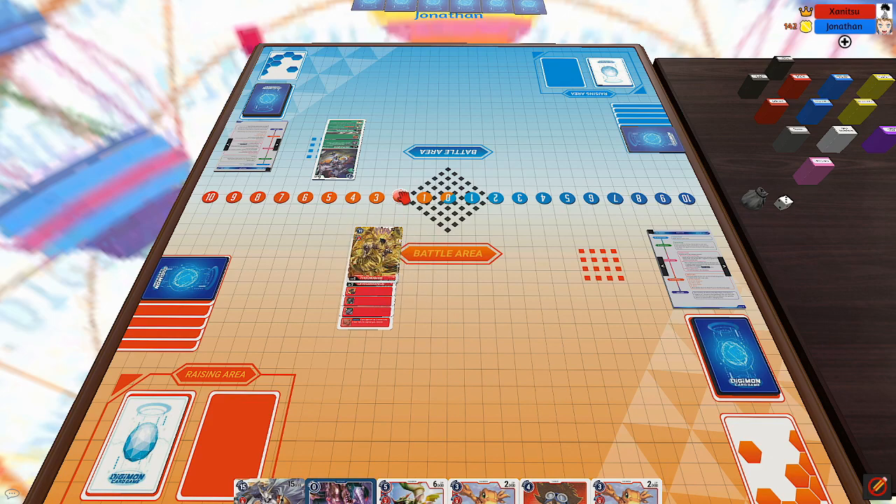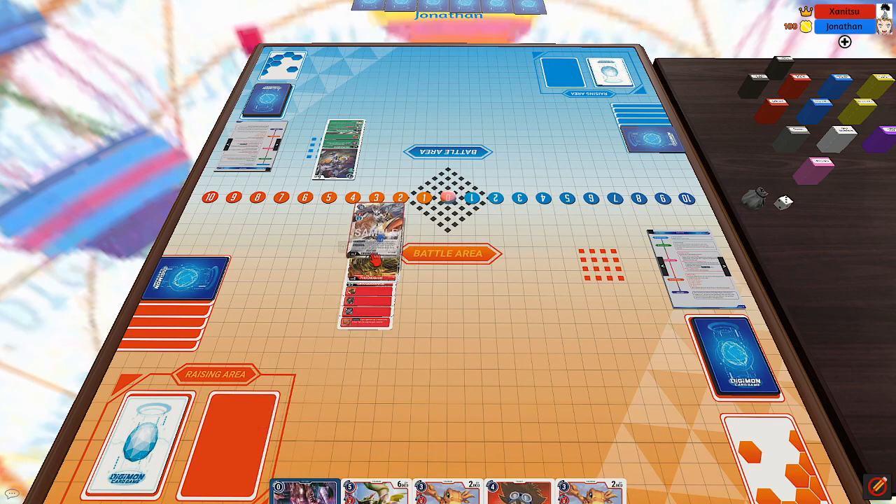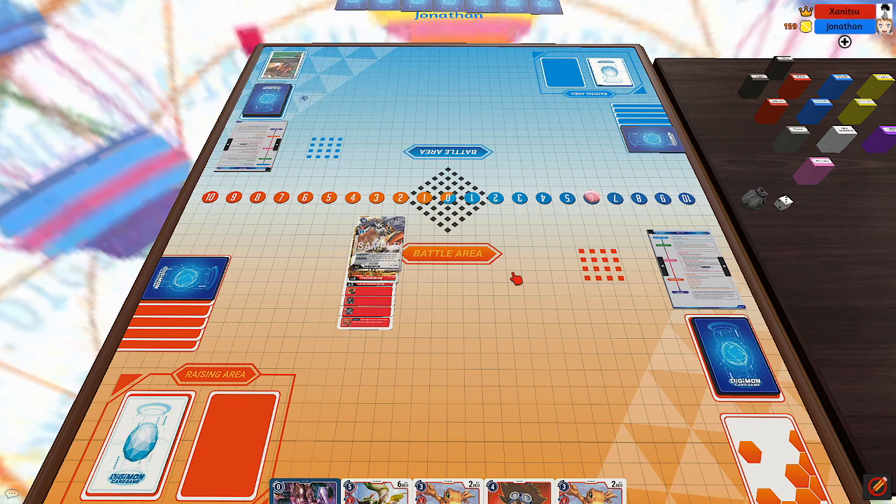I move out Lavogarademon, Digivolve it into Phoenixmon, and then Digivolve Phoenixmon into Omnimon, getting rid of his Okuamon and passing the turn. He starts off by drawing, flips over his Digitama — it's another Tanomon — Digivolves into Argomon, then Digivolves into another Tyranomon. He doesn't get the When Digivolved effect because it's in the Raising Area.